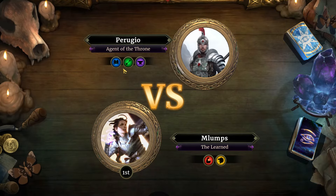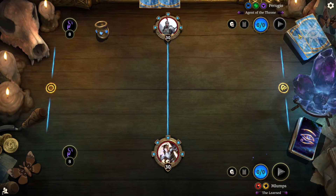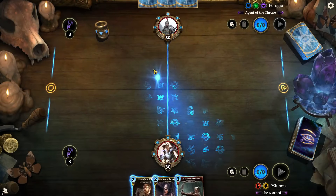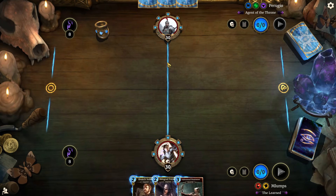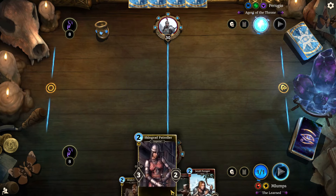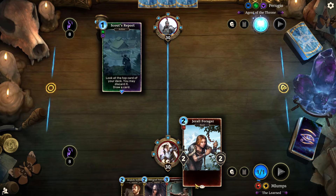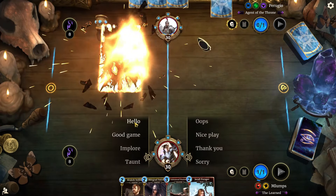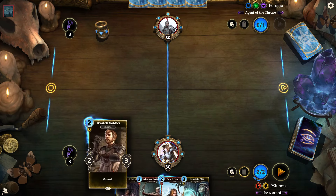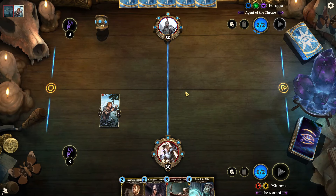We're up against Perugio, the Agent of the Throne. Perugio is on Telvanni with the Mages Guild background on their card — 77 card deck. This is a decent opening hand, kind of similar to what we had last time with the Kvatch Soldier and the Jeral Forager. I like the art on that card. We'll lay Jeral Forager down — why not? And we got the Resolute Ally as well, which I didn't even use last game.